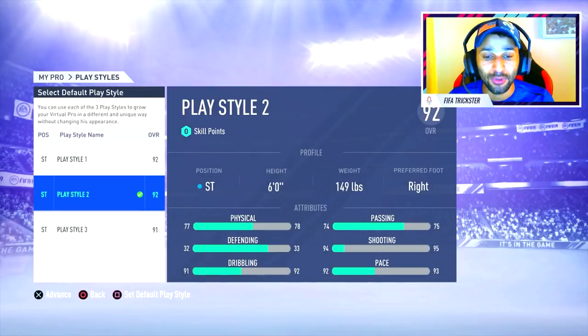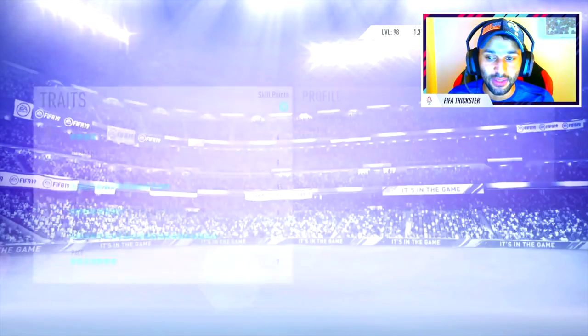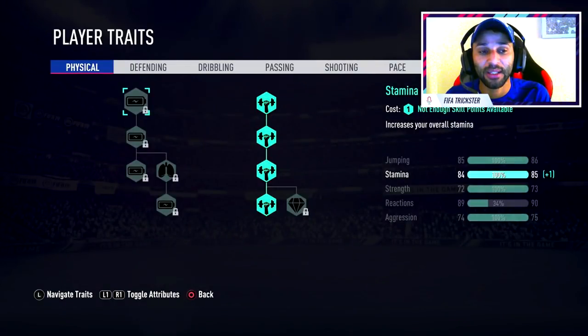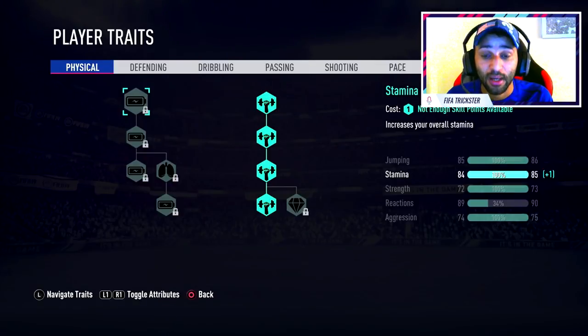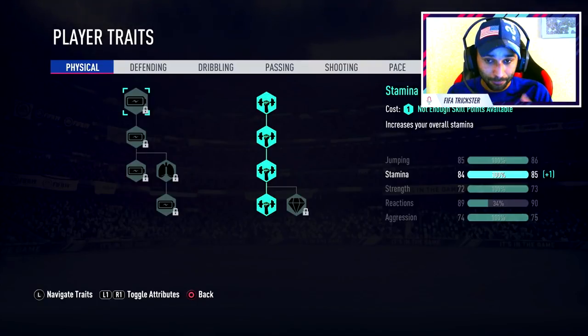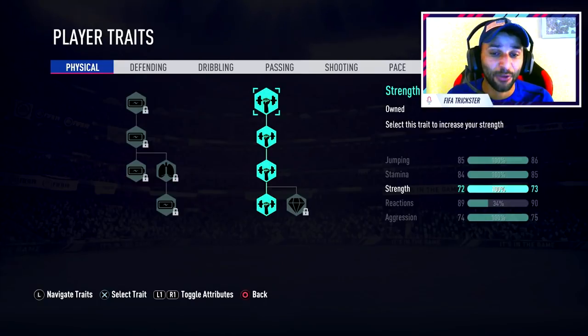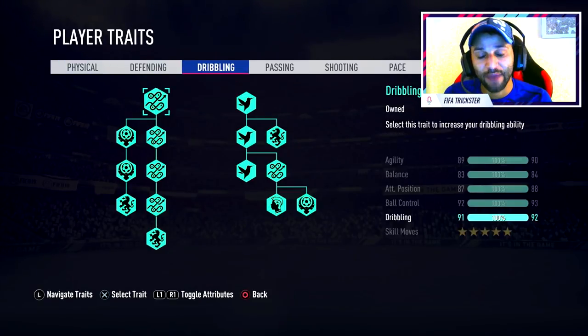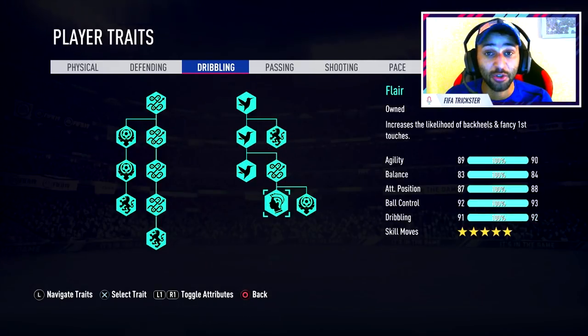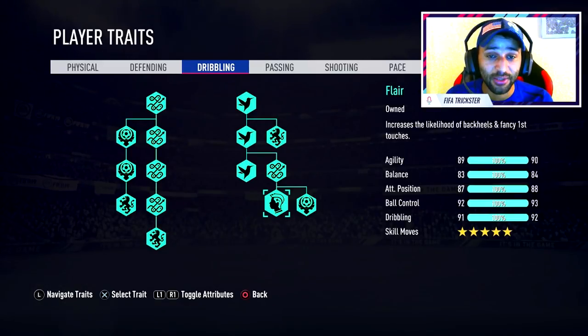The 6 foot 149 pound build is the obvious choice. As a striker, you have a lot of primary attributes — that's what you should be spending your skill points on. Skill points are only earned in league and cup games, while XP is earned in drop-ins and league and cup games. For traits, as a striker at 6 foot, I use strength. For dribbling, I would use everything. If you don't use skill moves, don't use those traits; same with flare traits.